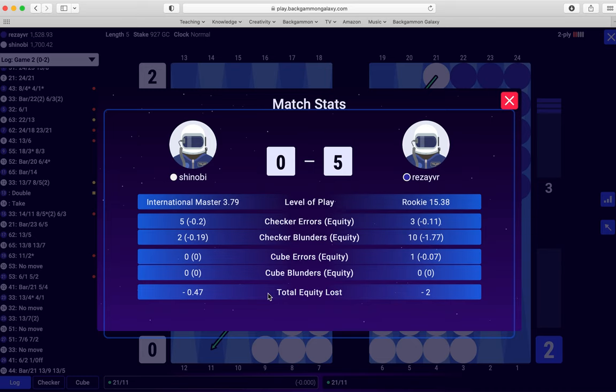In total I made five errors and two blunders, losing this much equity — 3.79. It could have been lower — definitely with 2-1, making the four point, I shouldn't have missed. Some of the other things I can look over and really focus on those areas. Same for Reza — I haven't played him before, but he's got some areas he needs to work on.